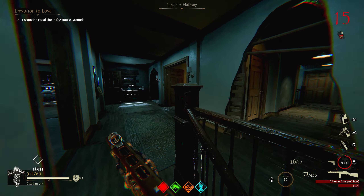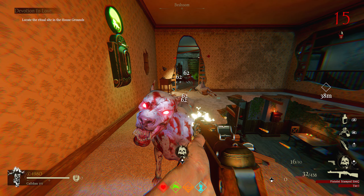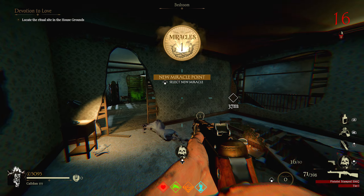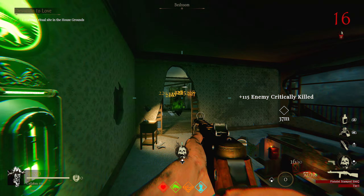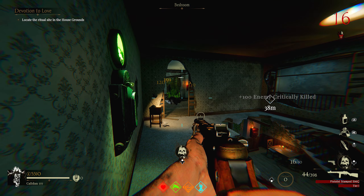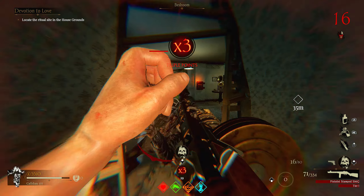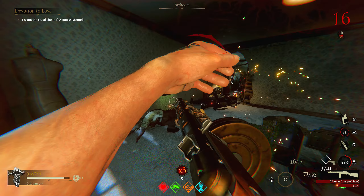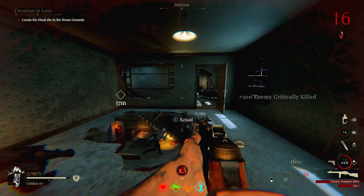All right, we need to find Thomas. I don't know where bro went. At least we keep all our perks — I forgot about that. Whatever, if he runs up on me, it is what it is. I would like to at least make it to round 20. I'm gonna sit here — this might actually be a decent little spot. Yeah, I think I like this spot. Old school PPSH camping strats. It seems like they don't want to go that way, so this is actually a really good spot.